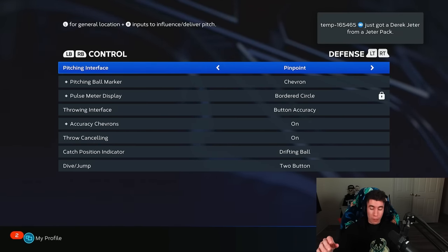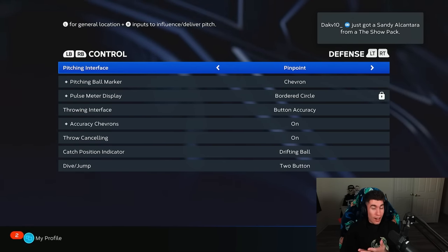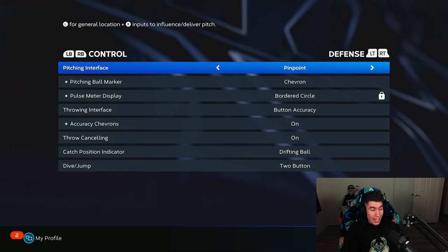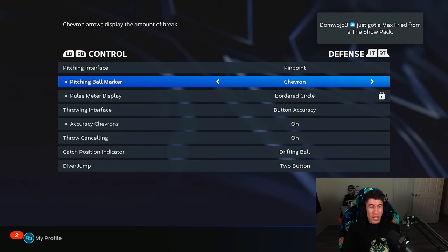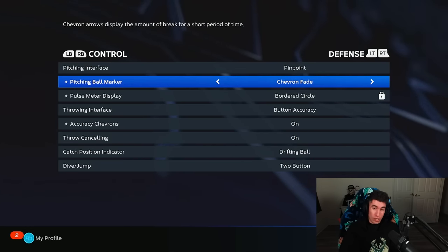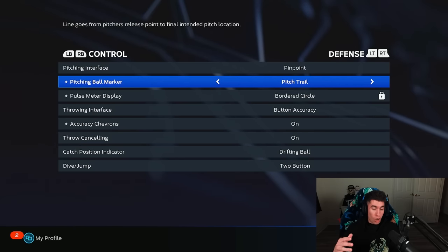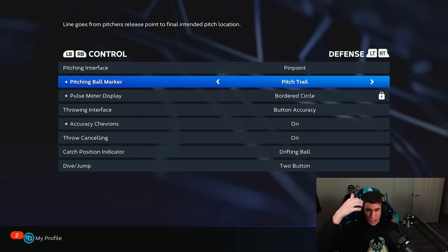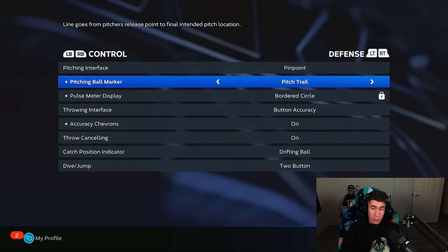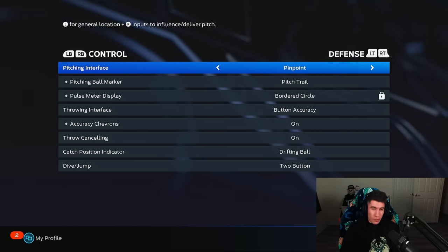Pitching interface — I would highly recommend Pinpoint. This is going to be the most accurate pitching style. If you want, I can maybe do a Pinpoint pitching tutorial, but it's really pretty easy to get down once you know what you're doing. The pitching ball marker: you have the Chevron, which shows arrows displaying the amount of break — you can have that fade or set to on. Or you could have the pitch trail, which can fade out or stay on. I prefer the pitch trail because it goes from the pitcher's release point to the final intended pitch location, which shows what the pitch is going to do. Can't change the meter display on Pinpoint pitching — that's for the meter setting.